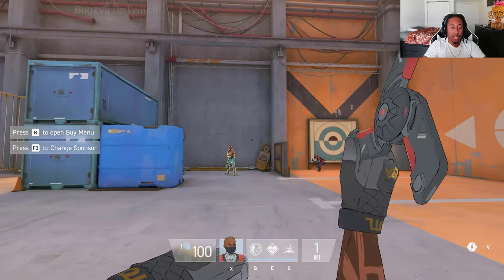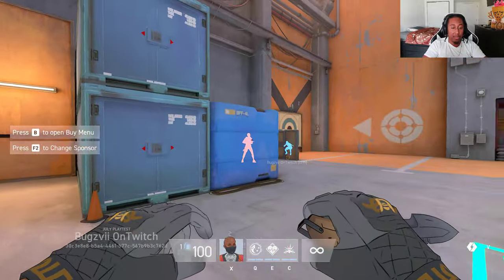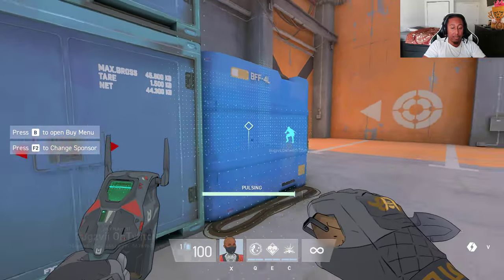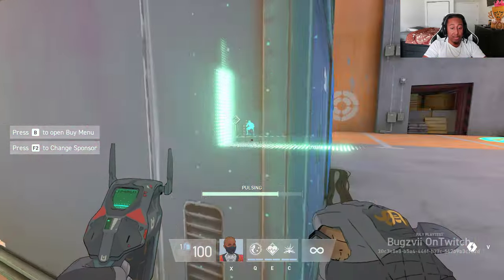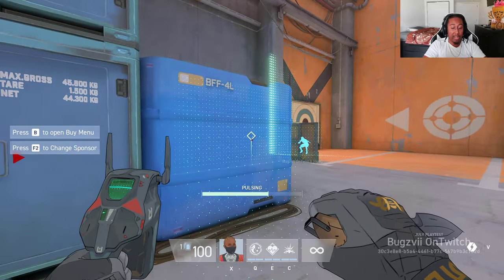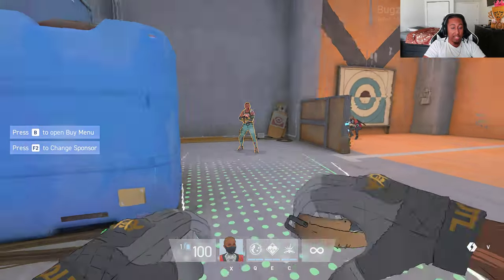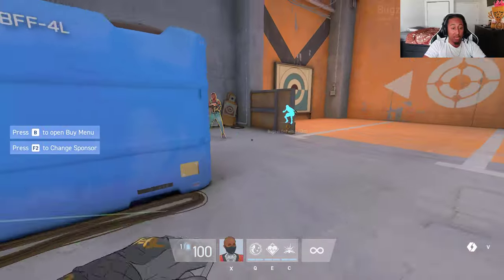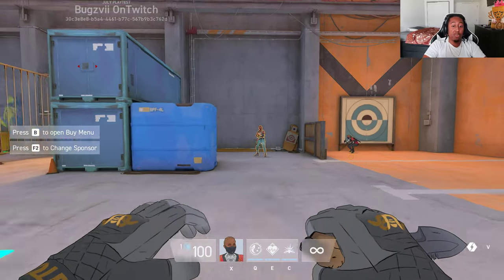For Recon Ring, stick it to a wall and within the radius any enemy gets pinged and highlighted through walls. Pulse Finder, when equipped, allows you to see where enemies are without them making any sound — as long as they walk into the pulse finder radius they get pinged and marked. The Glare Burst flash can be done through walls — great for checking areas or clearing corners with a quick flash before pushing.